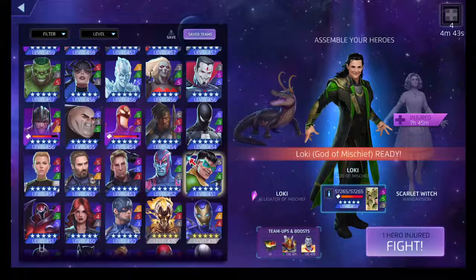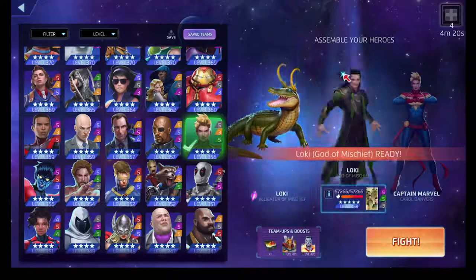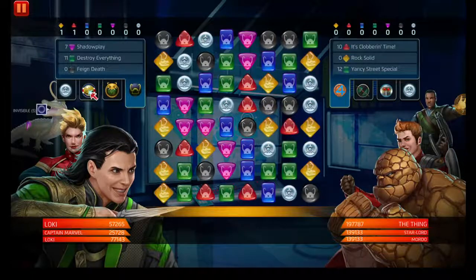Now, how are we going to handle this? Let's strictly just use four stars for the time being. My strongest color is purple. Maybe Captain Marvel will work. I'll hop into the fight and see what it is — red. We'll leave Thing first. The idea is to use Carol's ability to give us some special tiles on the board and help fuel up our black or purple ability.